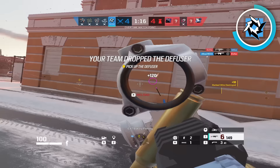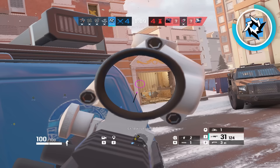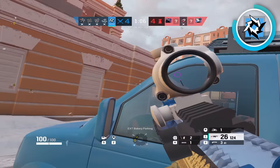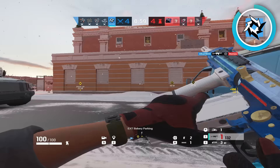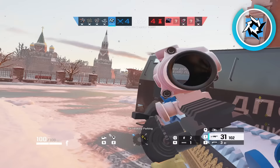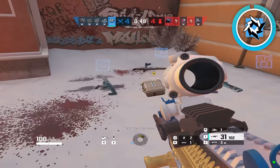So you never want to be wasting your drones. Instead, actually use a default drone before you send your first utility drone in. That way you can see if there's anybody holding where you're about to drone, any mute jammers, Mozzie pests, whatever. Once that drone goes in, then you can put your actual drone in. It's a lot safer, and it takes maybe 15 seconds of your time, which is not a lot if you're patient — which is really the name of the game when playing Brava.